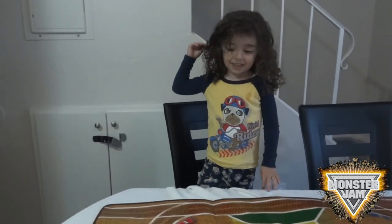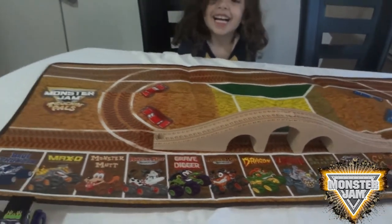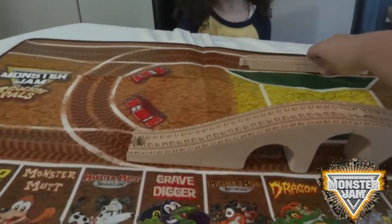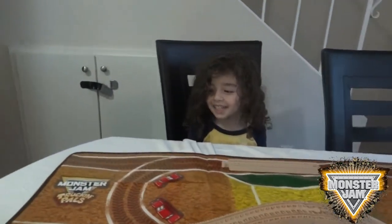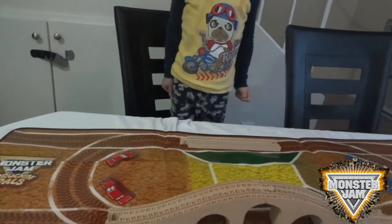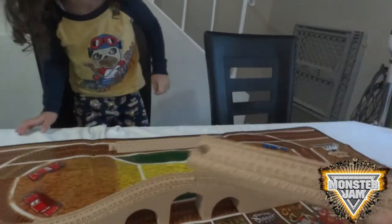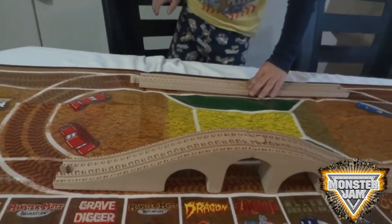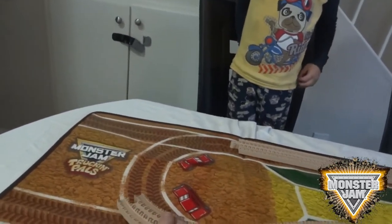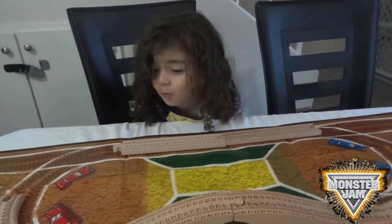Now let's put the track together. So I'm putting the track together — let's see how this is going to turn out. He's excited! I'm excited too. Let's look at the picture. The picture shows these two go right here — can you put them together, Matt? There we go, and then we put these together. It's so cool!